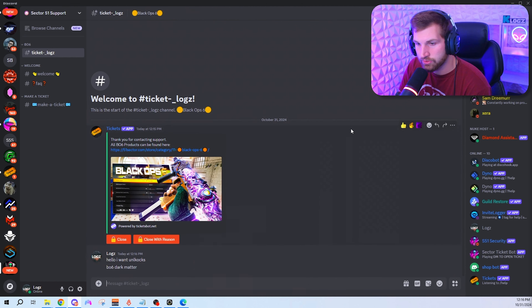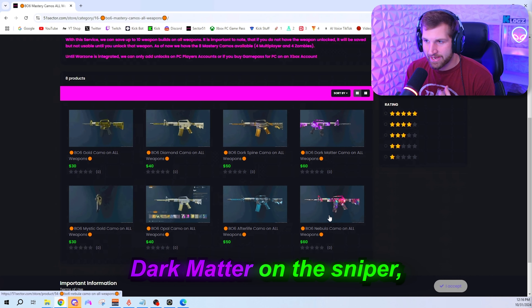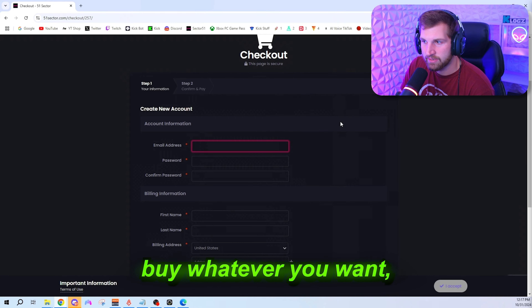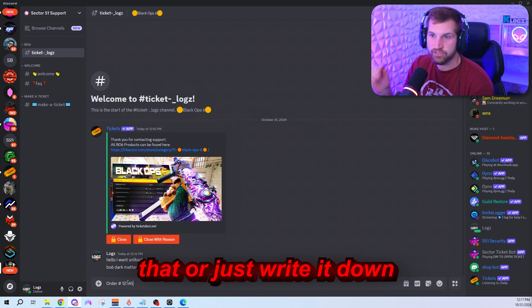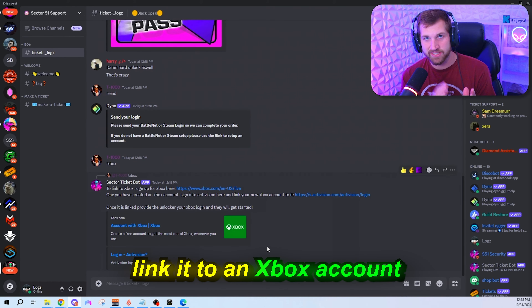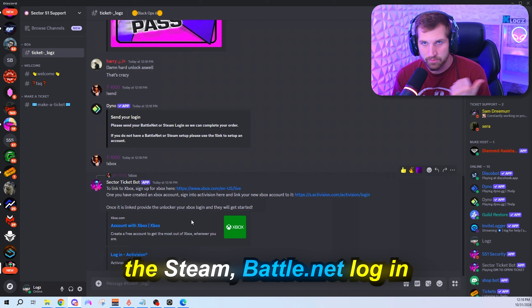In the ticket server, you'll see options: Black Ops 6 unlocks, MW3 unlocks, bot lobbies, nukes. Click whichever one you want — if the option you want isn't there, just click one and we'll figure it out. It will open a ticket with a link to Black Ops 6 at the top. Click that link and you can go buy unlocks. For example, you can buy dark matter on all weapons or dark matter on individual weapons — like just the sniper, the SMG, and an AR. From there, check out and buy what you want. Once done, you'll have a confirmation code and order number — screenshot it or write it down, then type the order number into the ticket.